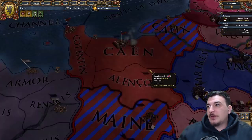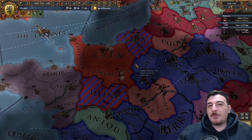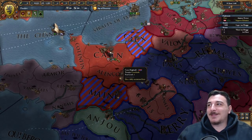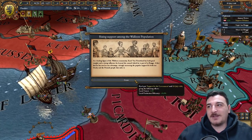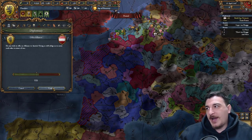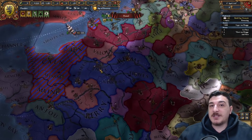The French and English are back at it in the Hundred Years' War. The French have twice the troops the English have, so I think they'll win — I just hope they don't take Calais, because I want it for myself. By carefully improving relations with the Austrians, we can finally get that alliance with them, which will be very helpful against the Burgundians.